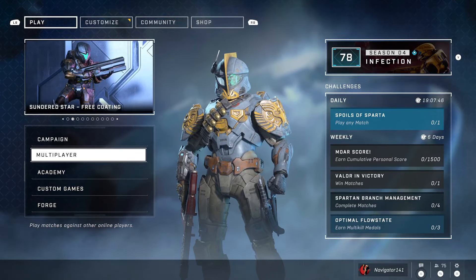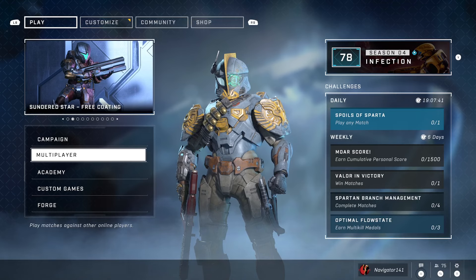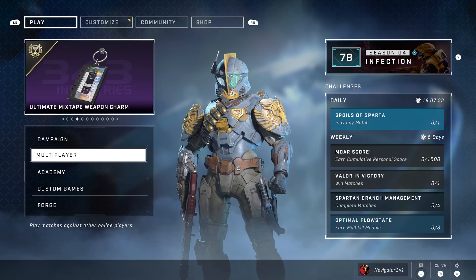I've been talking way too much, folks. That is going to be it for this week's coverage of the Halo Infinite weekly update. Be sure to hop in and claim that Sundered Star armor coating. That's all I got for you — as always, my name is Navigator. Have a nice day, take care.